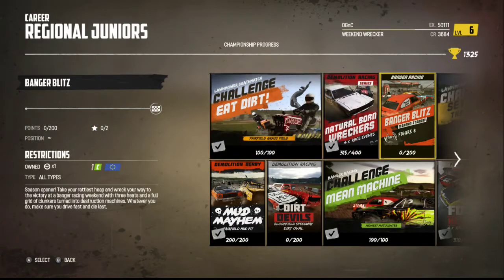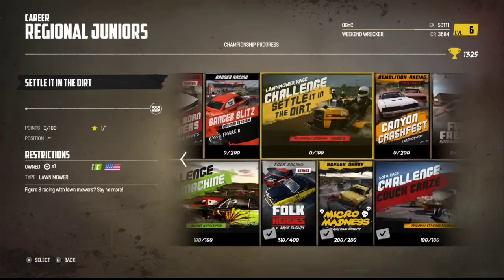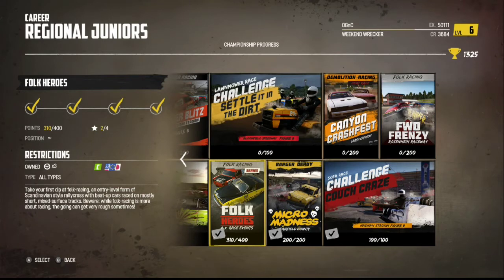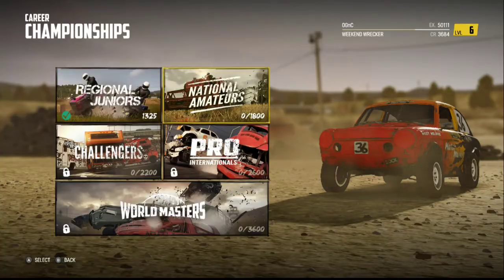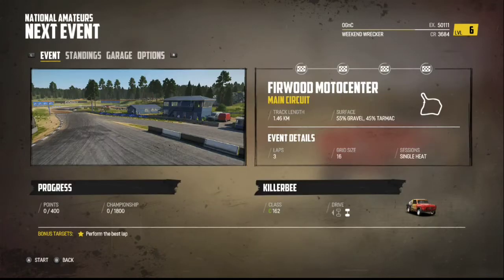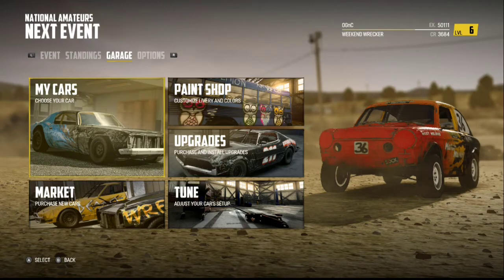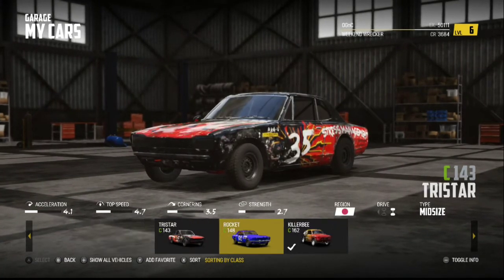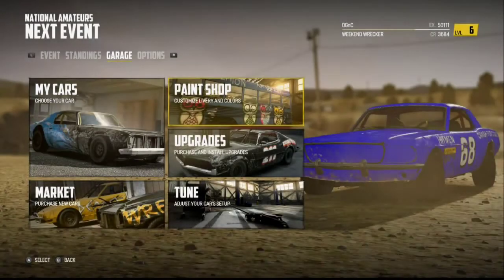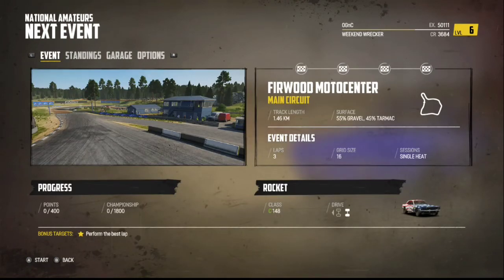Let's go to National Amateurs and do the Scandinavian Tour. You've got the event, you've got standings, and you've got your garage so you can choose what car you want to use. I'll go with my Rocket. You can pin it, tune it, or buy a new car. I'm going to go ahead and hit Start.